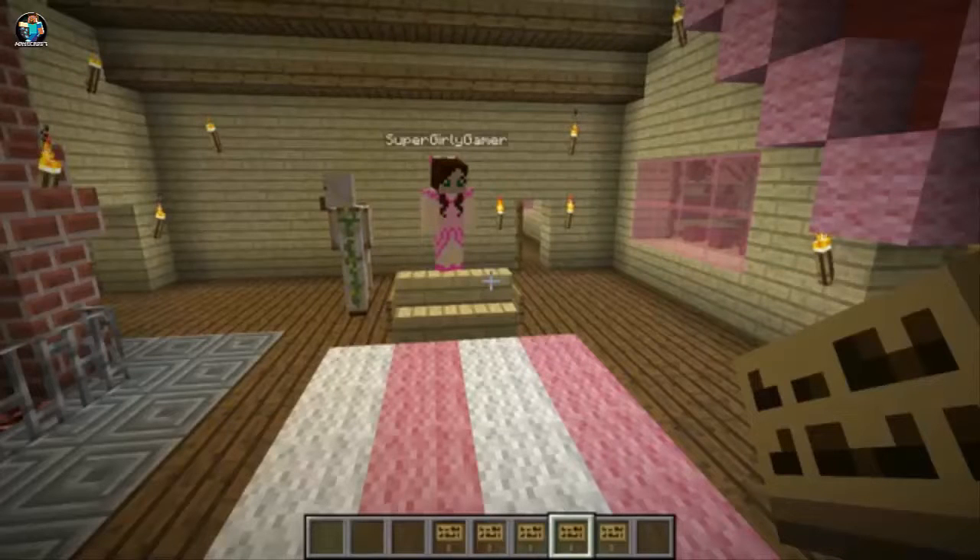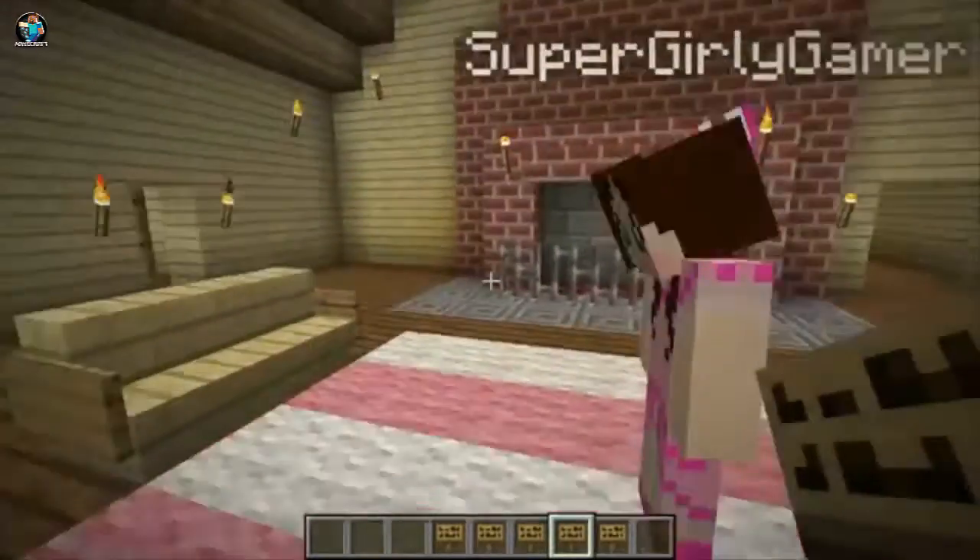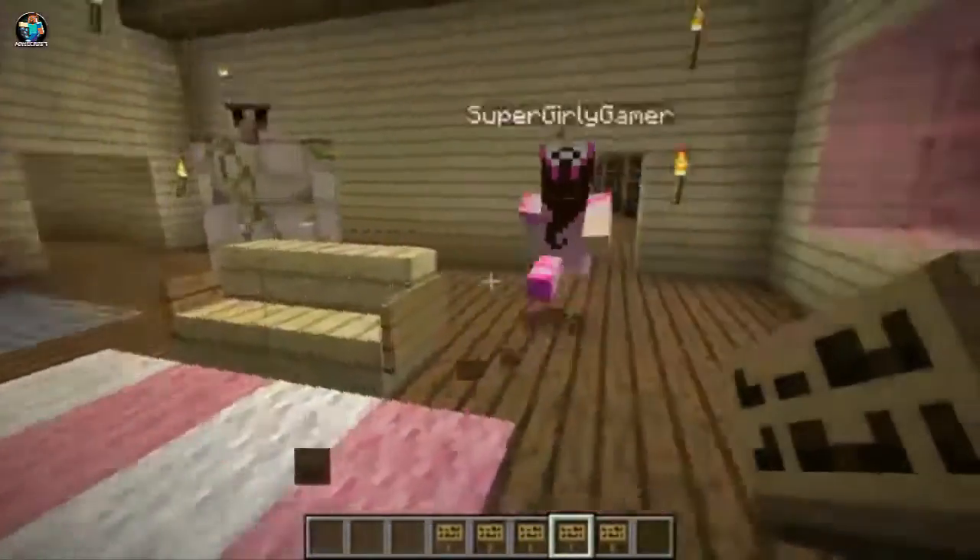So today, we are checking out something you are absolutely going to love for the house, Jen. Really? What is it? So today, we are checking out decorations for the library. Oh, I love decorations!